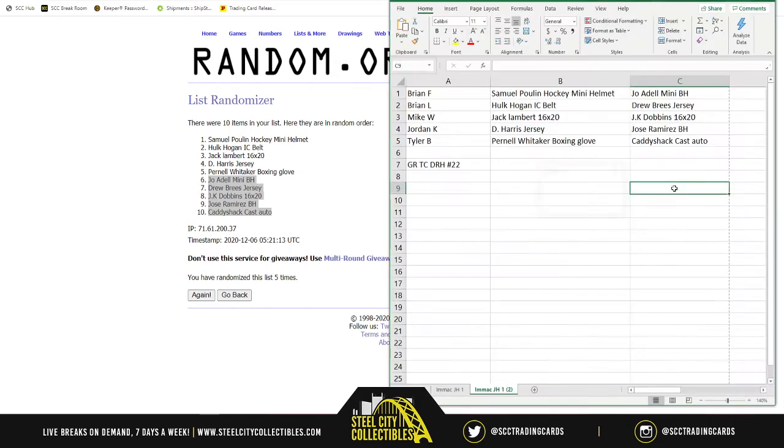Brian F, you get the Samuel Polin hockey mini helmet and the Joe Adele mini batting helmet. Brian L, you get the Hulk Hogan Intercontinental title and the Drew Brees jersey. Mike, you get the Jack Lambert 16 by 20 and the JK Dobbins 16 by 20. Jordan, you get the Harris jersey and the Jose Ramirez batting helmet. Tyler, you get the Pernell Whittaker boxing glove and the Caddyshack Cast auto. Thank y'all for filling that break — I'll post it up on YouTube.